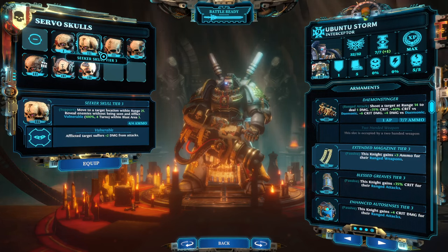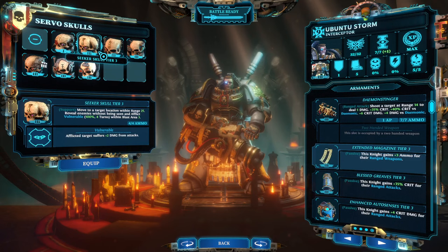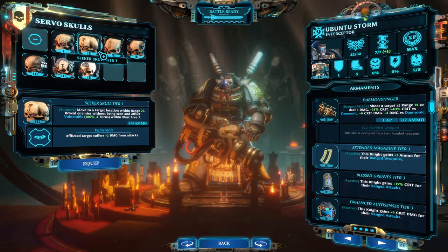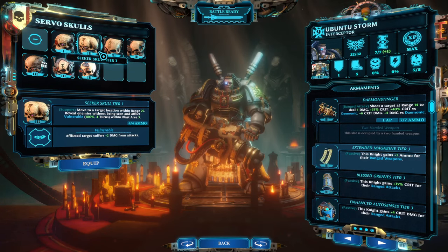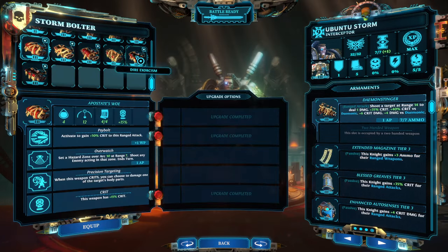Secondly, vulnerability is a great debuff — I highly recommend testing it. You can apply it via skills or war gear; the Seeker Skull is the item to take. Vulnerability means damage from all sources increases by two, and it really stacks up. The Seeker Skull has a relatively large blast area and doesn't cost you any AP.